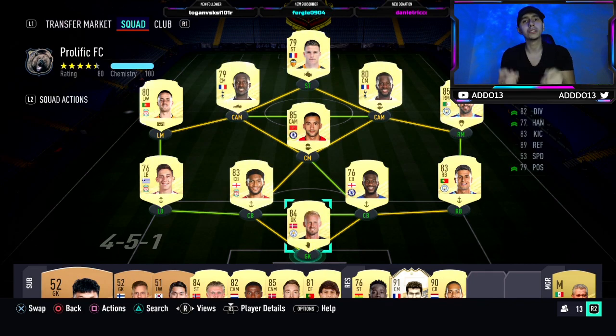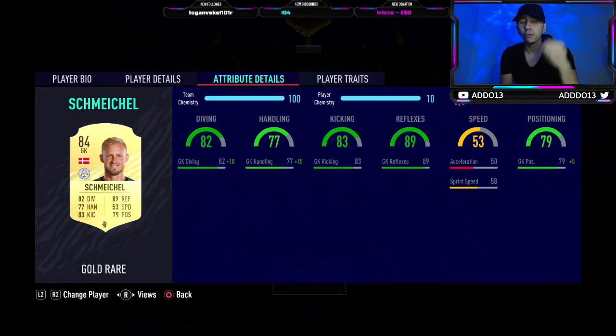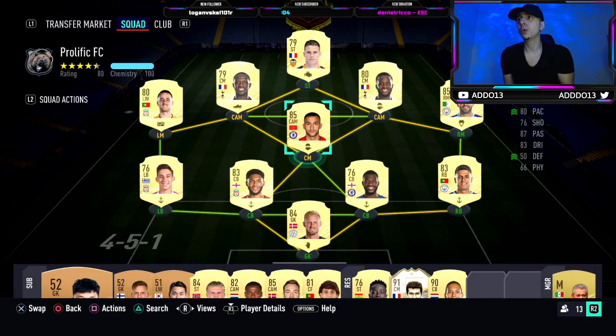On Schmeichel you might be thinking why has he got a glove — I usually say basic basic basic. Well this year is different because with a basic on a goalkeeper they get plus five everything, as opposed to plus ten, which is a huge game changer. Schmeichel has 89 reflexes; a basic gives him 94 reflexes which is extremely important. But with a glove I'm giving him plus 15 handling and plus 10 diving instead of plus five each. Generally, basic and glove will probably be the most used goalkeeper chemistry styles this year.